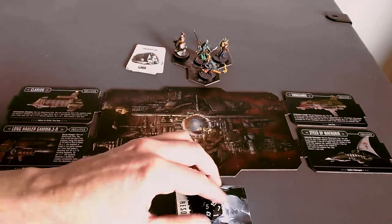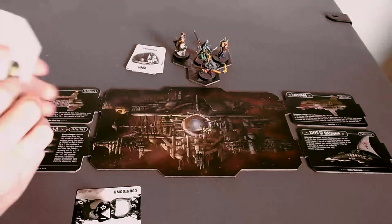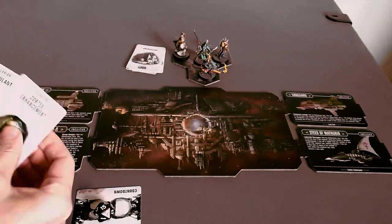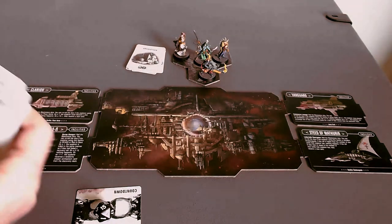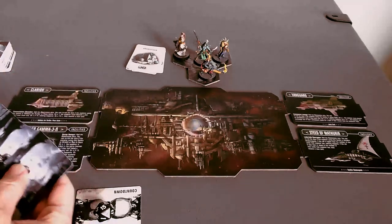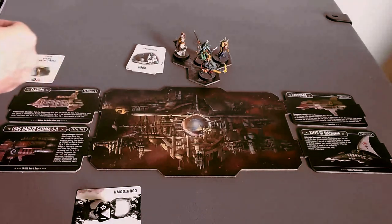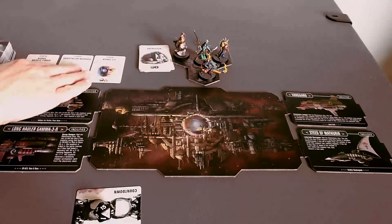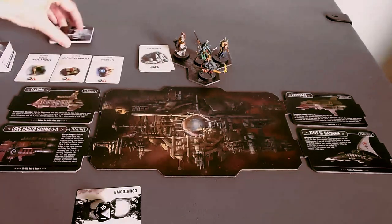Now we get to do shopping. There's a resource deck — and each ship has its own resource mini deck. You have to go through it and find all the cards that apply to a specific ship, then draw the top three cards. This is the store of the ship — the stuff that the ship has available.